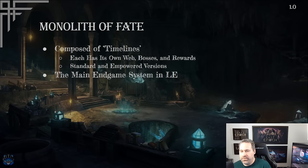Let's start with the Monolith of Fate, which is really the main Endgame system in Last Epoch — the one most players spend the majority of their time in. It consists of what are called timelines, and they each have their own web, their own bosses, and their own rewards, plus Standard and Empowered versions. We'll get into all of what that means very soon.